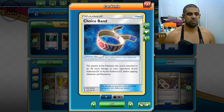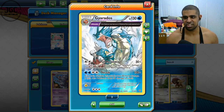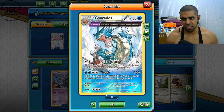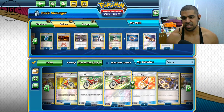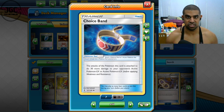You might be thinking 270 doesn't cover Mega Tyranitar and stuff like that — but I've got you. Because Gyarados has the ancient trait Theta Double, which lets this Pokémon have two tool cards attached to it. So you attach another Choice Band, hit 300 — and 300 destroys everything in the game. 300 damage on a Stage 1 non-GX, very good.